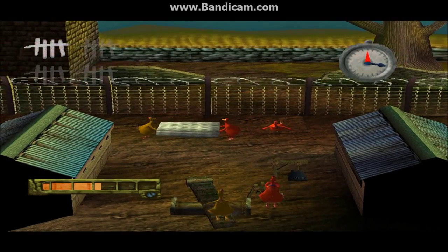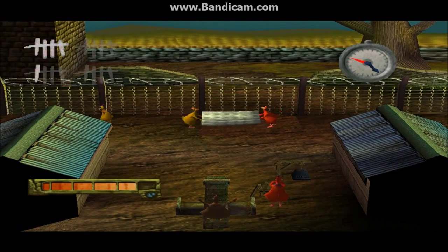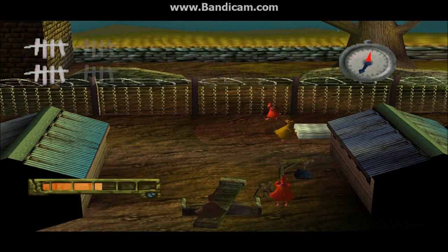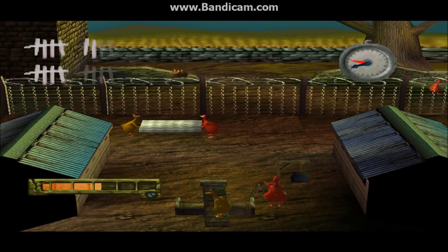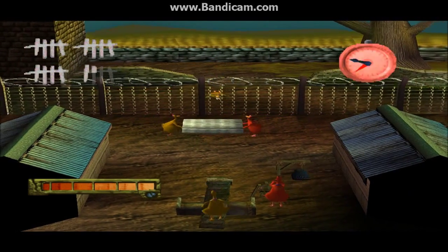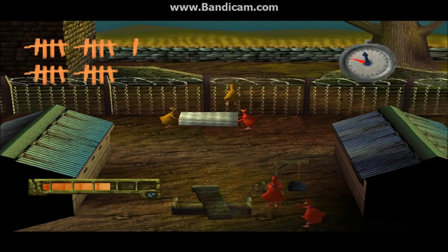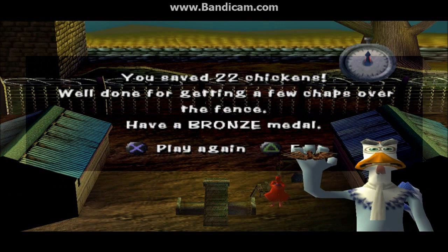If it's at the top, full power; if it's like halfway there, you do middle roughly — just kind of estimates. It's actually nice to see the chickens get up after they fall face-first, because in the first one with the catapult when they fell in the water, they don't come back out. You see a ripple but not them — so maybe they just die before getting out, which is kind of scary. Come on, come on — three more, one more — nailed it! Was that 22? Well done for getting a few chaps.